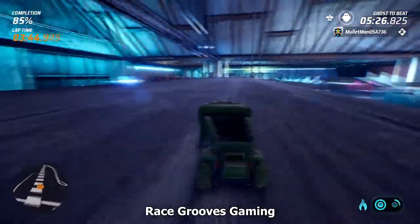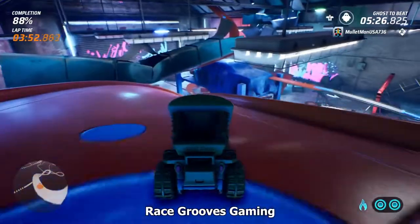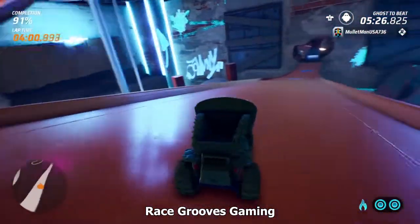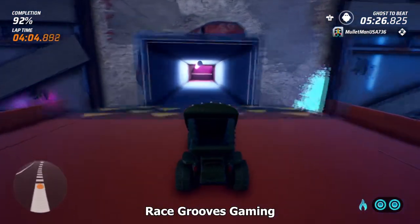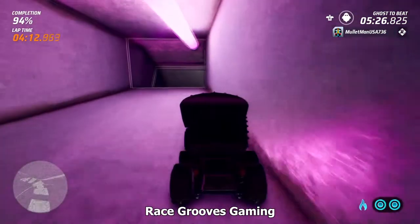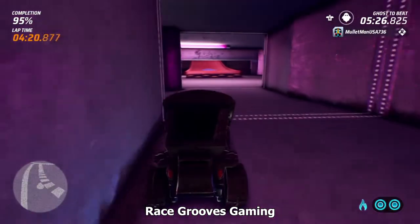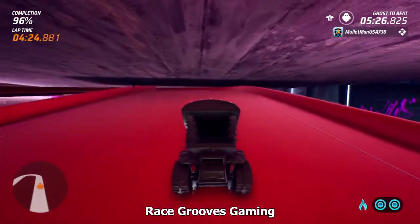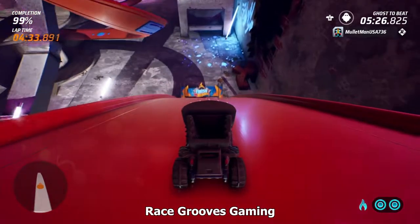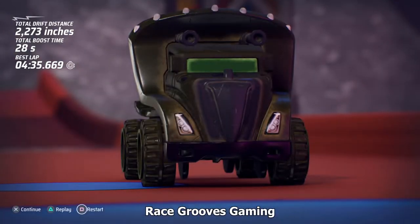I remember seeing the finish line inside one of the rooms. Let me do a little wiggle — get some boost up. It's not just wiggling; you have to click the brake button to do a little drift. I'm over 90% and heading back to a room, so we've got to be getting close. Fastest time — yay! And I don't remember seeing any checkpoints.